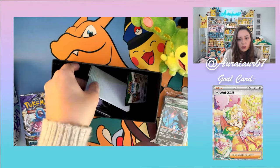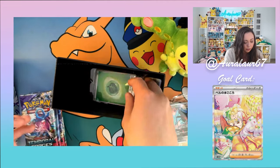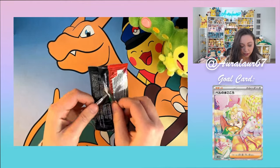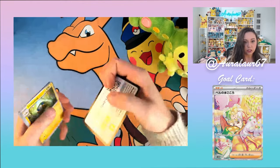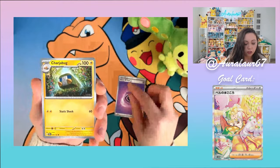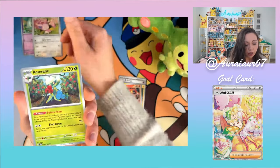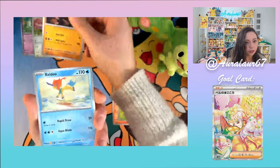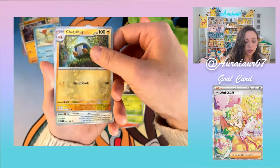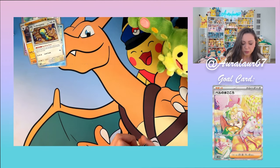Getting into the first pack: we have a code card, a Psychic Energy for Reuniclus luck, Charjabug, Slugma, Skitty — really cute, going in the cute pile — Roserade, Excadrill, Caldeo, Grubbin, Reverse Holo Charjabug, and a Dunsparce. That Dunsparce is actually really pretty with the holo. Not a big Dunsparce fan, but that card was really cute. No big hits in the first pack, but we've got eight more to go.